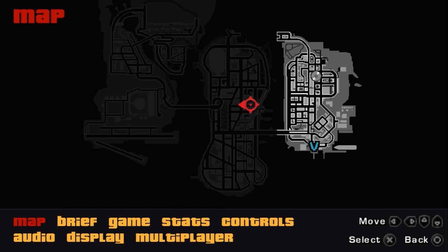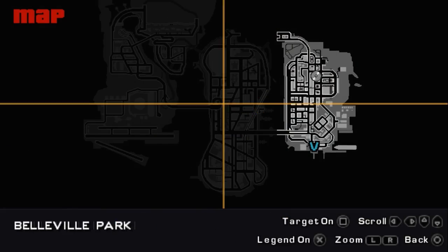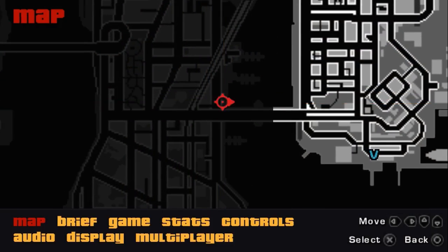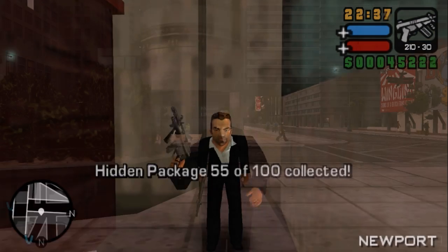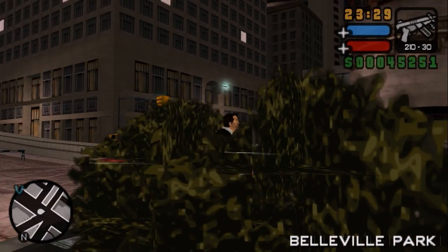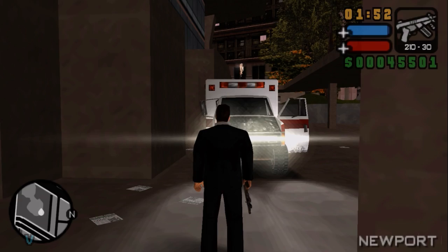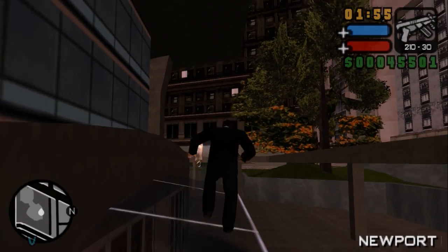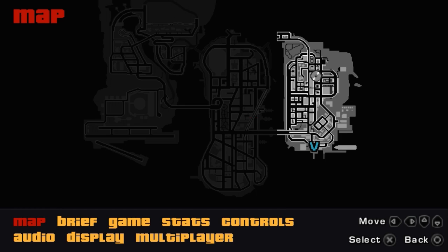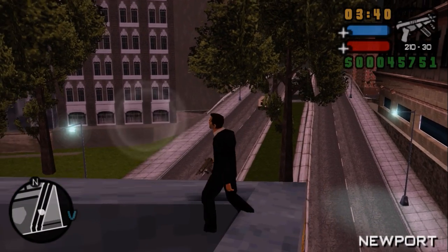Right next to our hideout and the Pay 'N' Spray garage is the next package between these two dumpsters. Right next to Asuka's place is the next package behind this part of the bridge. Right behind the red container is the next one. The next one is in a pretty bad location — you need to take an ambulance over here, get on the roof. Placing this package here is a cruel thing to do. Thanks Rockstar for making me walk over here on a PSP.